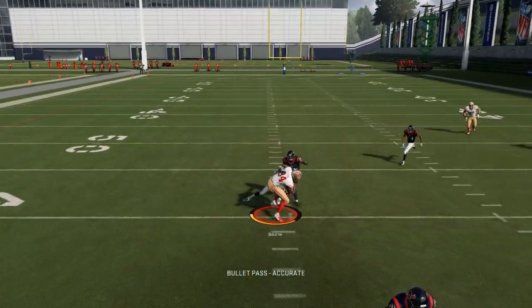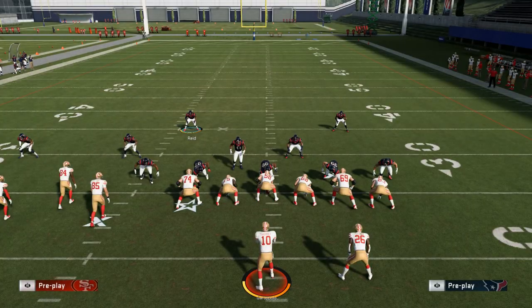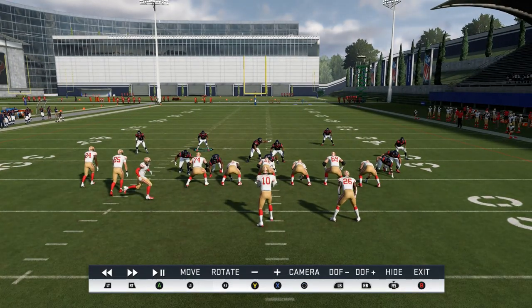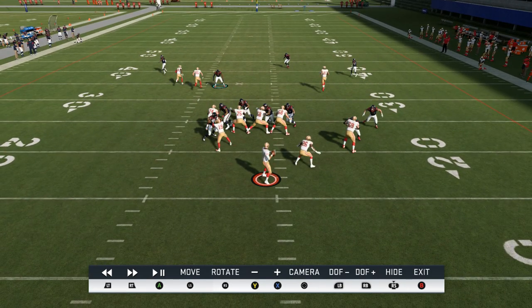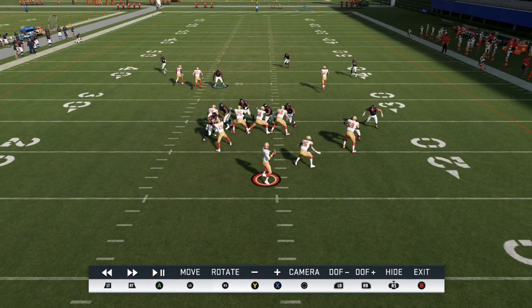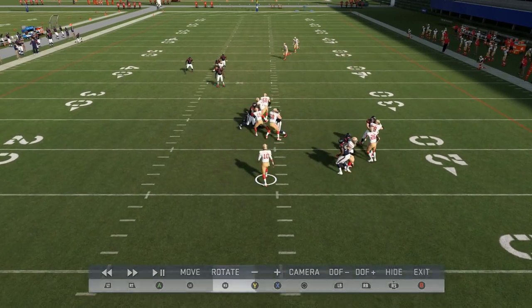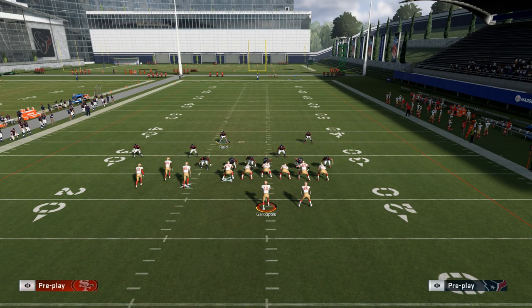You can throw that route or the Kittle route. As soon as you motion block, that user has a decision to make — he's either going to guard Kittle or guard the curl. If he guards the curl he gives you more yards, so most likely he'll guard Kittle and you'll be able to throw that curl every single time.